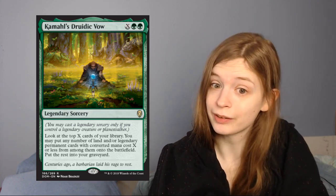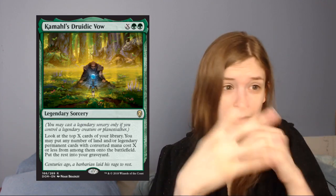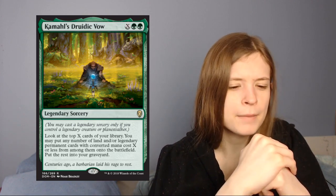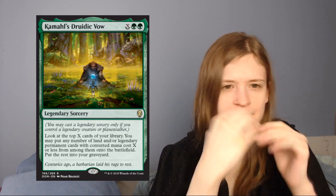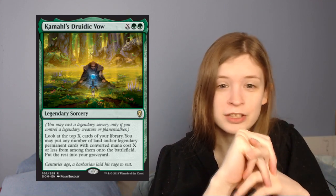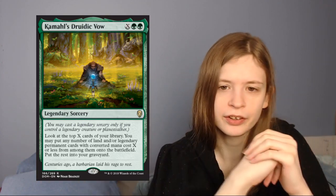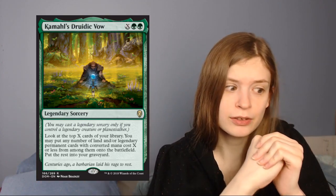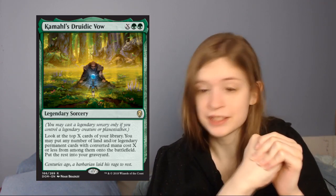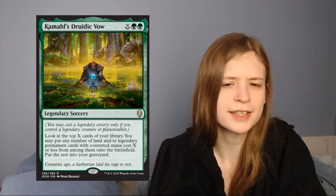For Commander, I can see this going into Sidisi because it fills the graveyard, helps me ramp, and Sidisi actually wants a fair amount of mana. Maybe Vile Smasher too — there are some legendaries, but I can just pump a ton of mana into it for more mana for activated abilities. And finally, because there is a pretty heavy legendary theme, I could see Humans also taking advantage of Kamahl's Druidic Vow. Maybe I'll test it.